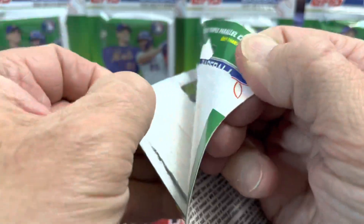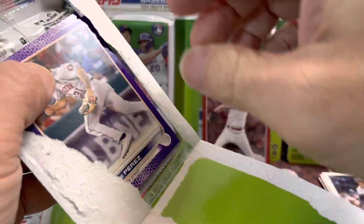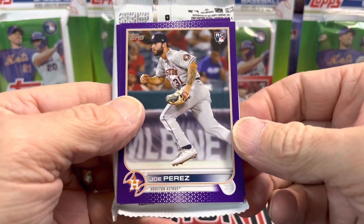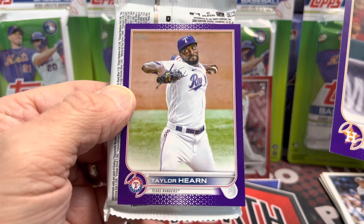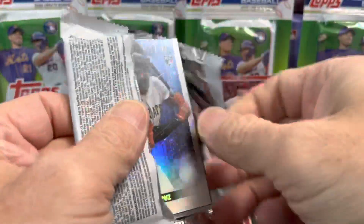Let's open up the next pack. Hopefully you guys had a good Thanksgiving. Luke is busy at his shop. I thought for a second this was going to be Peña, but this is Perez — Joe Perez. And behind that we have a Taylor Hearn. So not a Peña.